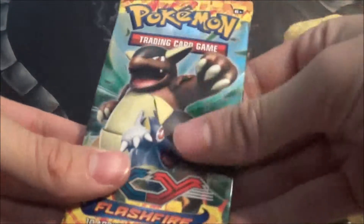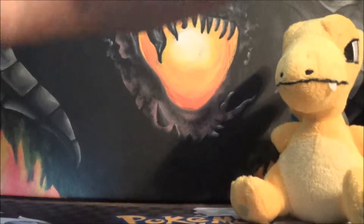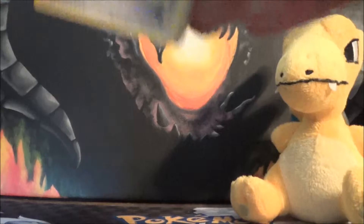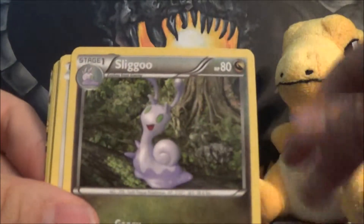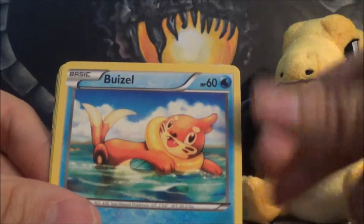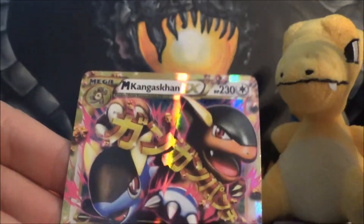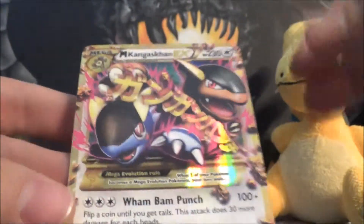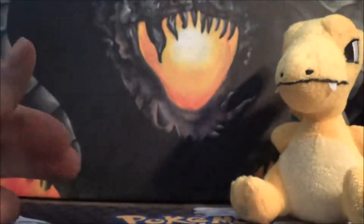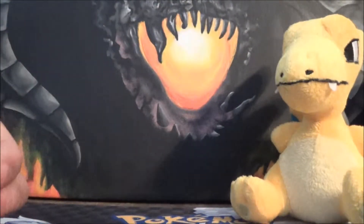Okay, next pack — Kangaskhan. So we got Fiery Torch, looks like we got some back there, Sliggoo, Furfrou, Helioptile, Ponyta, Binacle, Weasel, Spritzee, Durant Reverse which is a rare — oh, and Mega Kangaskhan Secret Rare! It's the one with the gold border — that is a beautiful card! We did order four boxes so I guess we were bound to get a Secret Rare, but that is amazing!